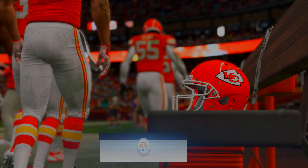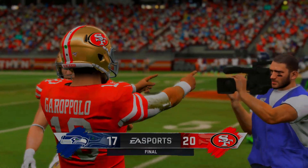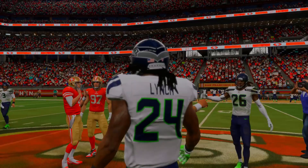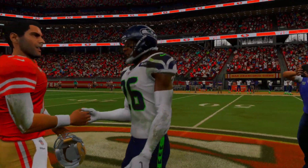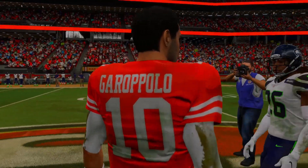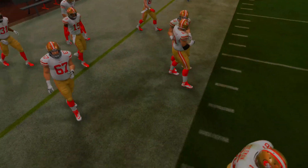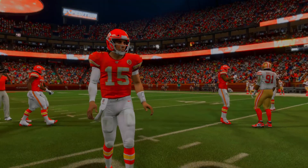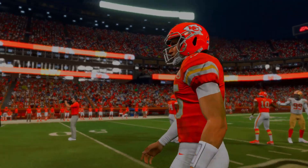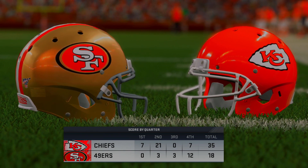The 49ers barely sneak past the Seahawks on a game-winning field goal at Levi's Stadium. The 49ers will play the Chiefs, and the winner of that plays the Ravens. Chiefs versus 49ers is a Super Bowl rematch — and the Chiefs win it. The 49ers lose both their games in blowouts. Patrick Mahomes throws four touchdown passes. Final score: 35-18. The Chiefs now face the Ravens in the loser bracket Super Bowl.